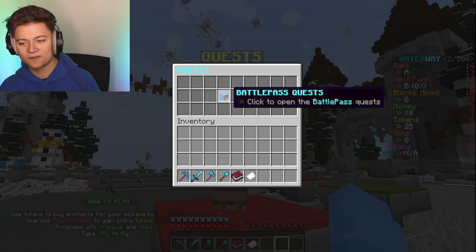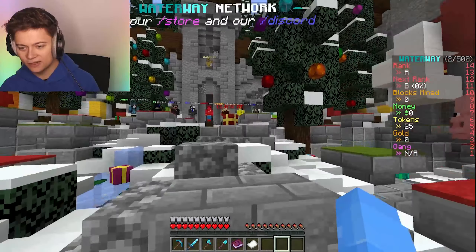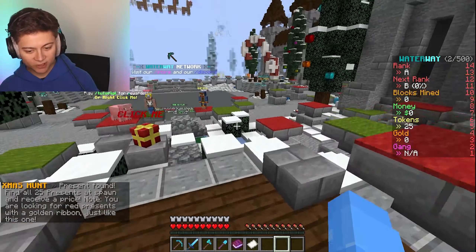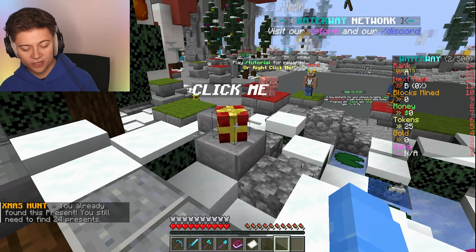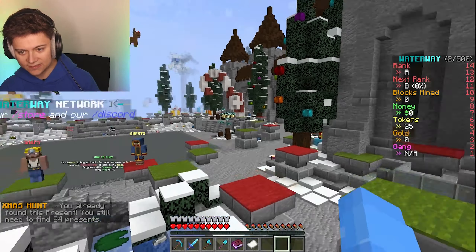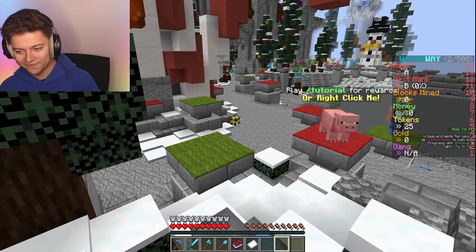We've also got some epic quests at spawn - the battle pass quests and the gang quest. There's also a free present at spawn as part of a whole event where you have to find 25 gifts to get the prize and they're all around spawn. Kind of like the Hive events I've done in the past, but this one is on prison and it's super dope.